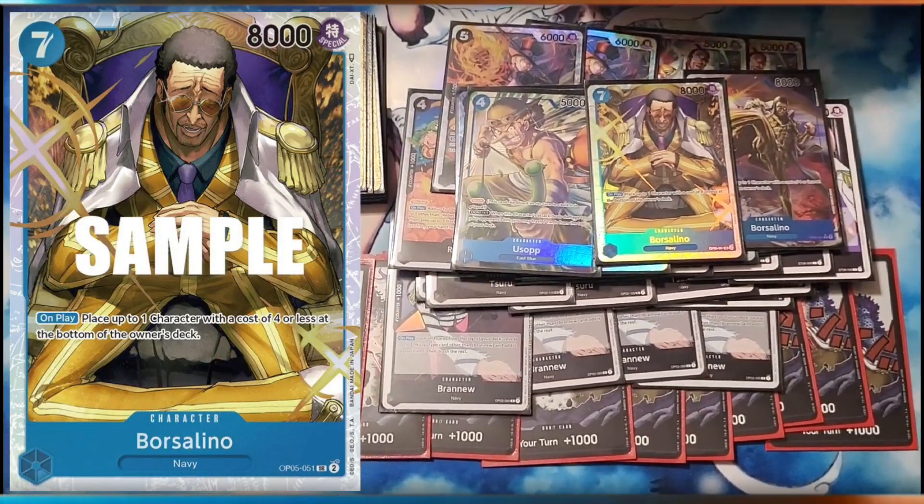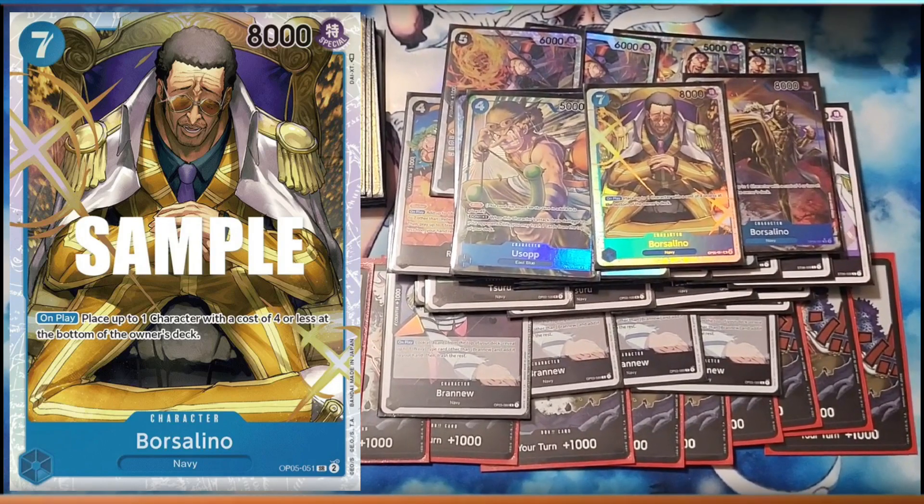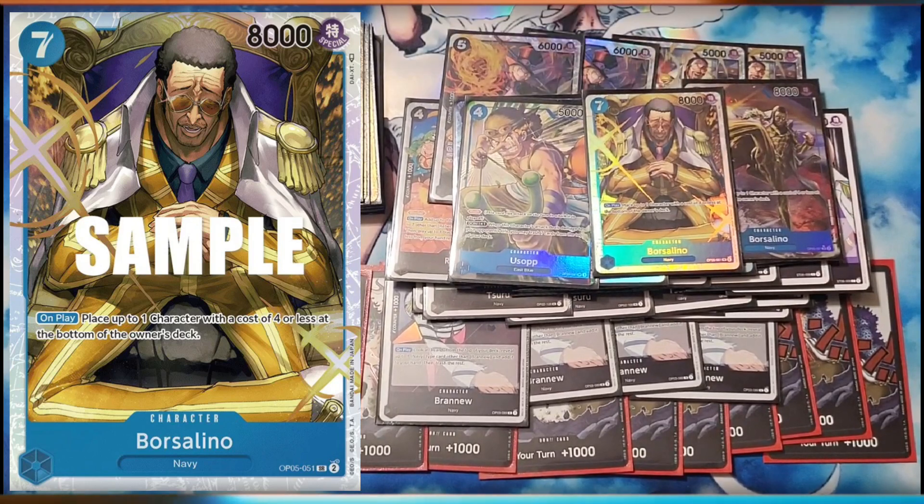Then we got the other new Borsalino, the 7-drop. On play return a 4 or less. Basically helps you extend, and you can still get it back with the card that just came out.